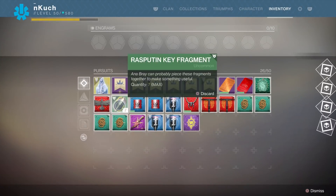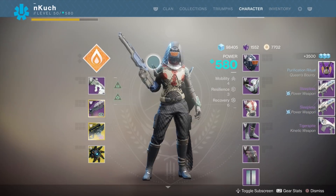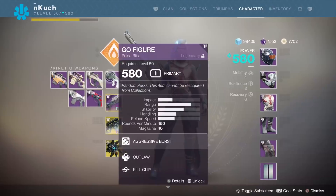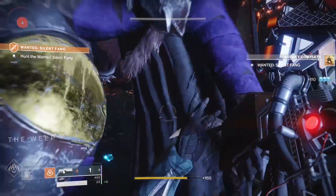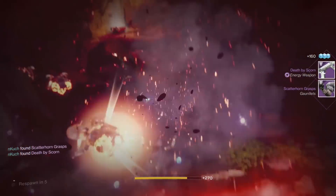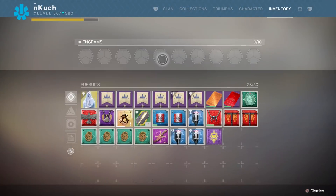You also want to complete Dreaming City powerful drops as soon as possible, which give a 2 to 5 power level increase if you're under 580 but over 560. Hawthorne clan XP works the same way and scales accordingly. Everything else — flashpoint, nightfalls, dailies, weeklies, Ikora, and the Spider weekly bounty — will give you small gains if you're already over power level 560.